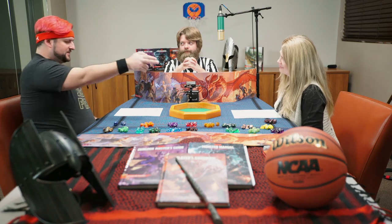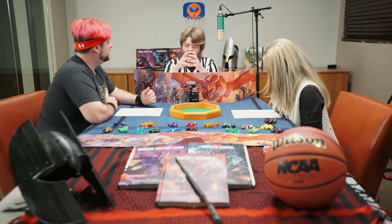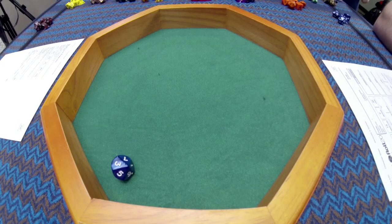Roll initiative — natural 20 plus 2 is 22 for the Musketeer, 12 minus 3 is 9 for the Terrapin. The Musketeer goes first — out on a leisurely stroll, spies a turtle, pulls out his flintlock pistol, and tries to snipe it from 20 feet away. 19 plus 4, that hits. 1d10 plus 2, 5 damage. You're still alive. You've just been shot by a flintlock pistol, and you see this man standing on your riverbank.